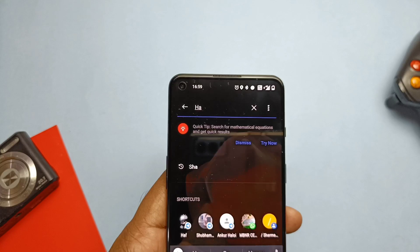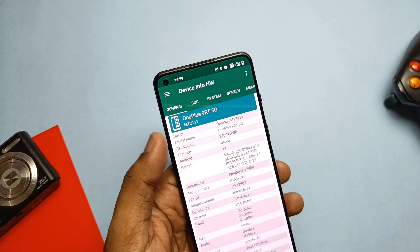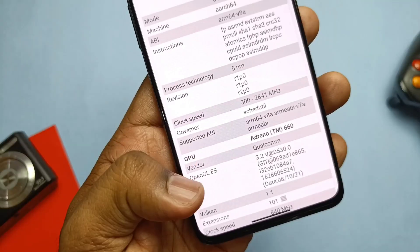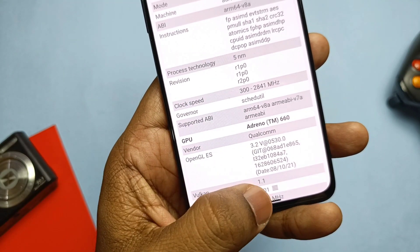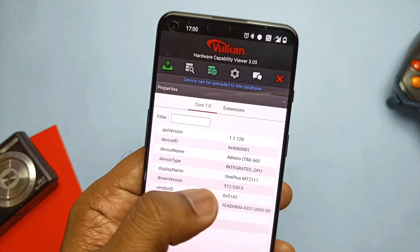My device is on Android with the old GPU OpenGL drivers version 3.2@530. You can use the Hardware Info application from the Play Store to check these details. Also use the Vulkan Hardware Capability Viewer application from the Play Store to check the Vulkan drivers version — it's currently on 512.530 in my device.